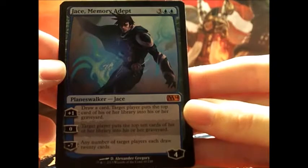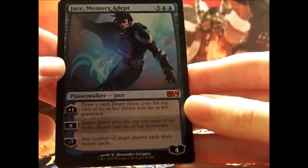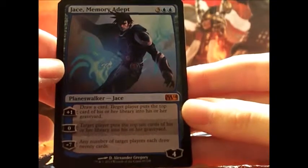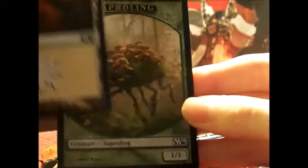Zero: target player puts the top ten cards of his or her library into his or her graveyard. Minus seven: any number of target players each draw twenty cards. I am super stoked about that. We've got that and a sapling. Jace — that is awesome.